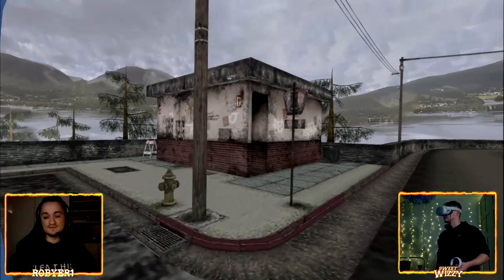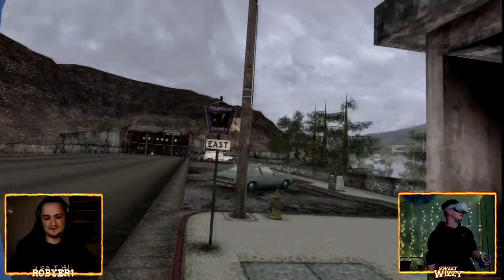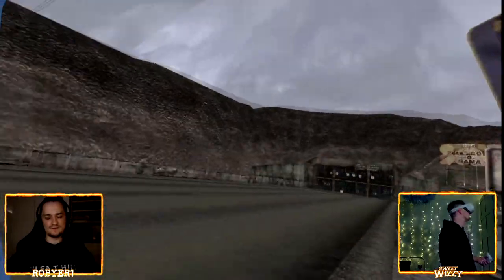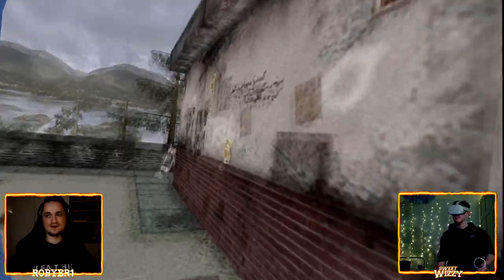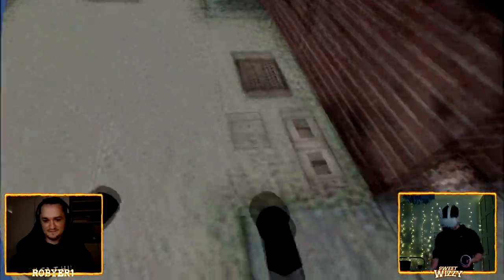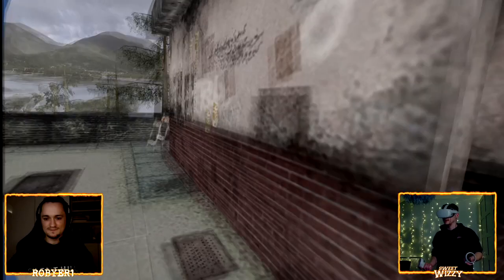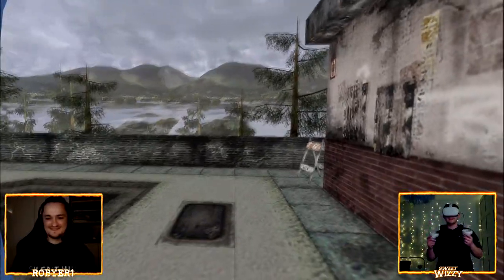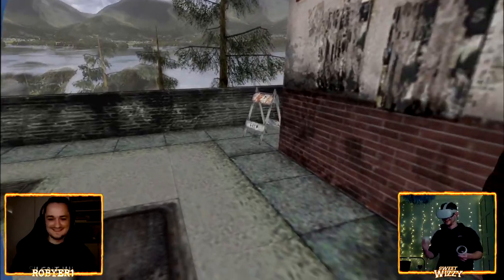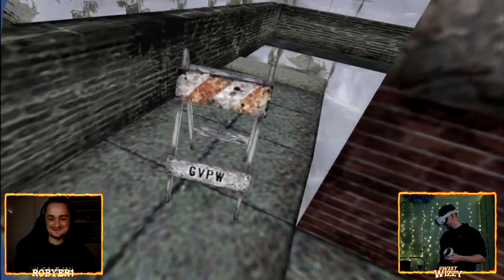How long would you say these took to make? Each environment did vary, but the first one I made — which is Room 302 from Silent Hill 4 — took probably about half a year in terms of my free time, spending a couple of hours every week. I mean, I wouldn't even know where to start with something like this. I'd just be like, right, I've got the textures, what do I do with them now? Get someone else to do it for me!